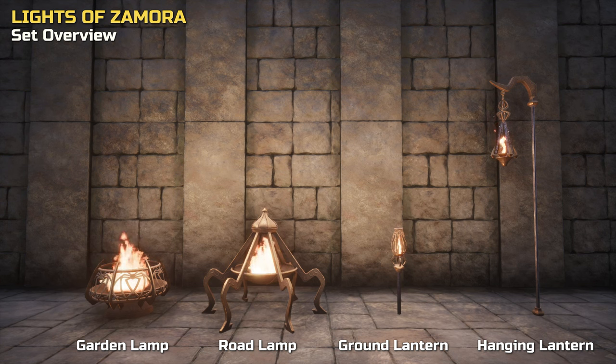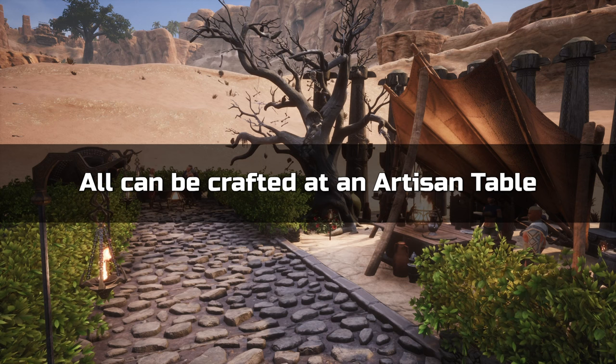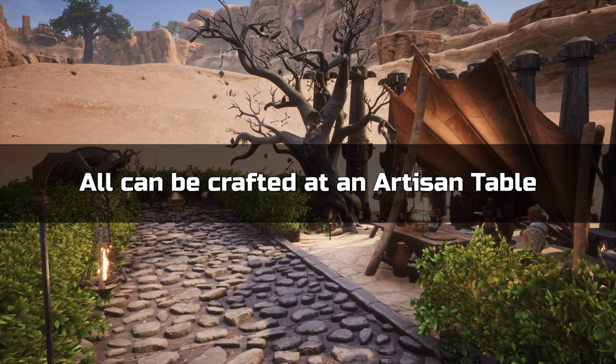All have a bronze finish with an extra iron element for the lanterns. They can be crafted at the artisan table and cost two iron bars each.